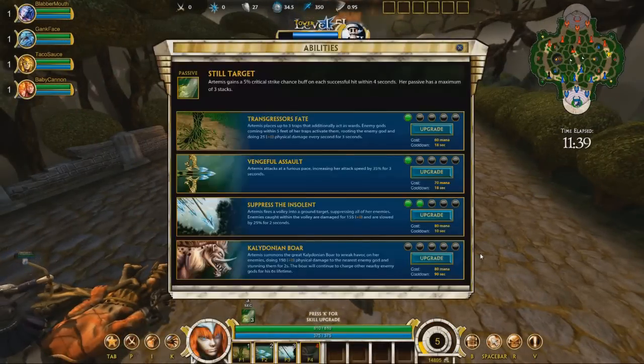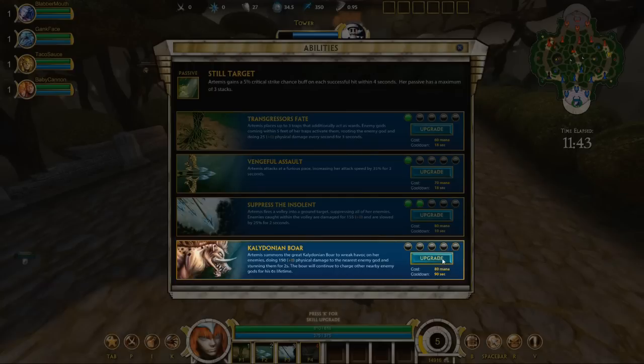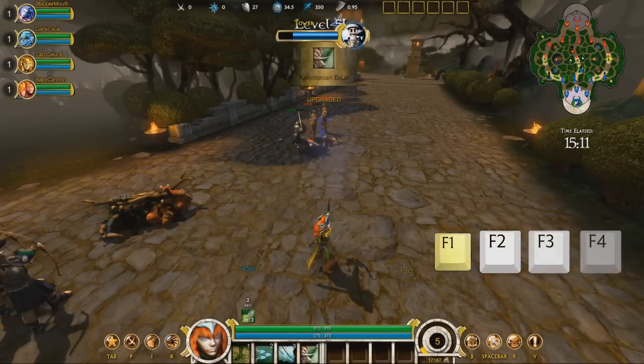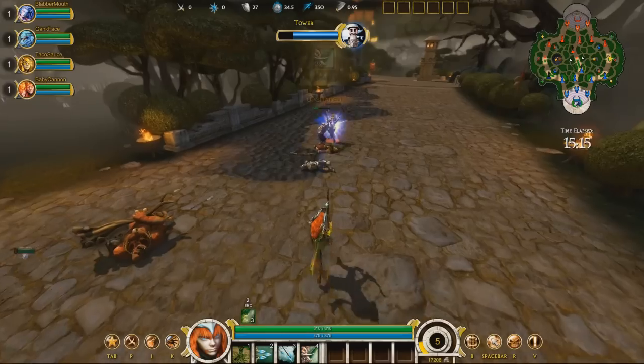At level 5, you can put a point into your strongest skill, called your ultimate, which is always mapped to key number 4. You can also use the F1 through F4 hotkeys to level up the appropriate skill without bringing up the menu.